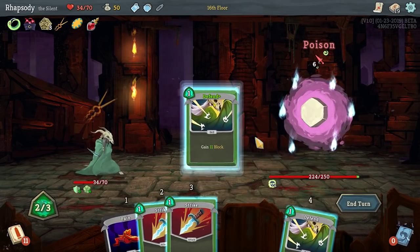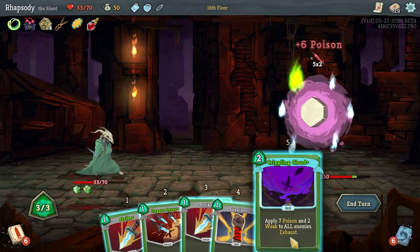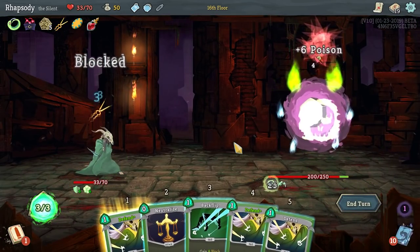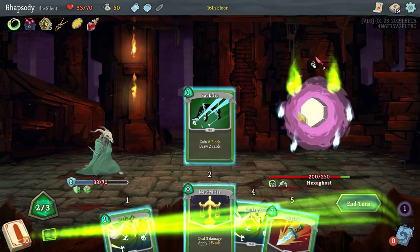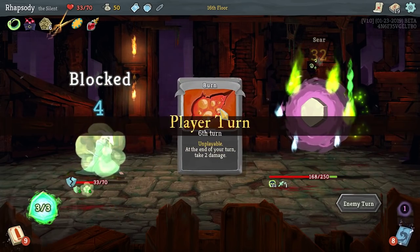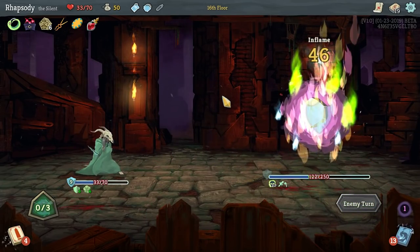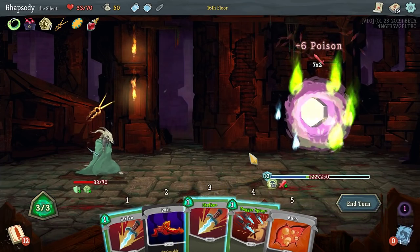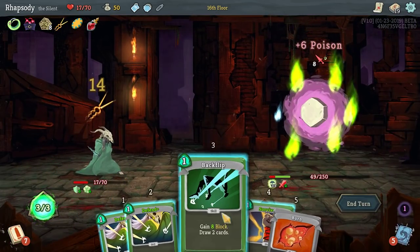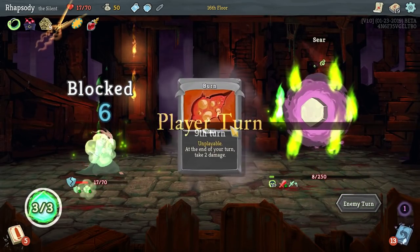So on this turn the enemy basically does 60% of your current HP, so oftentimes you want to come into the Hexaghost fight with lower HP if you intend on wanting to full block that turn. Sorry, I've got the flu right now. Real frustrating to get the flu, specifically when you extremely don't need it because you should just be working. That's okay — this fight is going to be a breeze. Yep, we got it! Hell yeah!